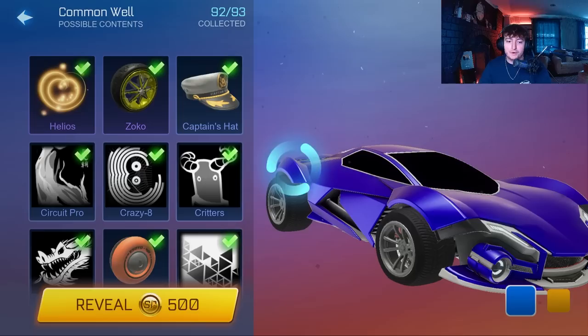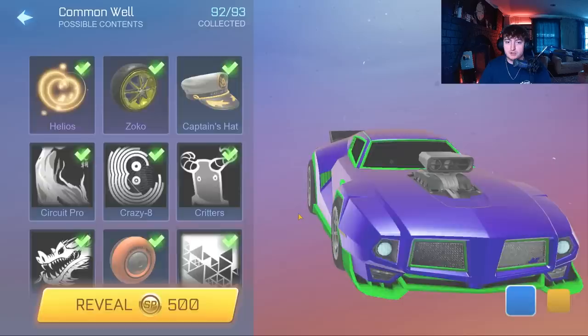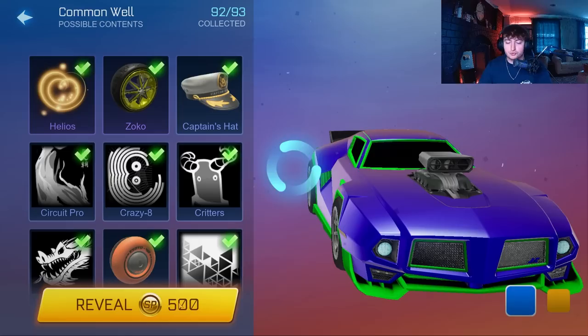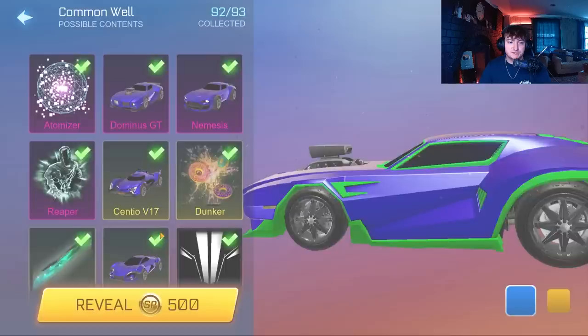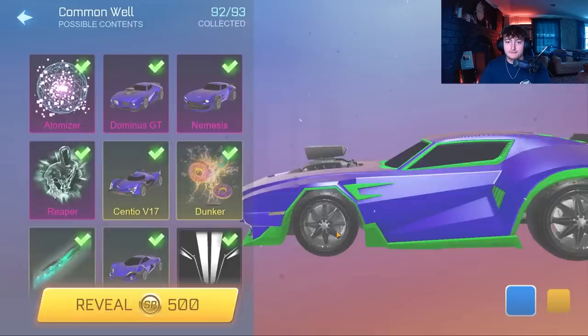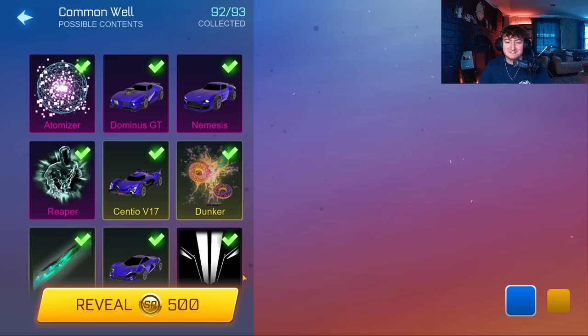Oh, a Titanium White Werewolf — I think it would be way nicer if they got rid of the animation just to make it easier, but I understand most people don't have 800,000 to spend so that's probably the reasoning. We'll do probably until 800,000 and then take a little break and go in-game with the Gold Octane. Unfortunately we won't have the alpha boost, but we'll make a nice car. Black Zocos — in this video we got a painted Reaper and painted Dom GT. The only thing we haven't got painted is the Dunker — dang it, we got a gray one.